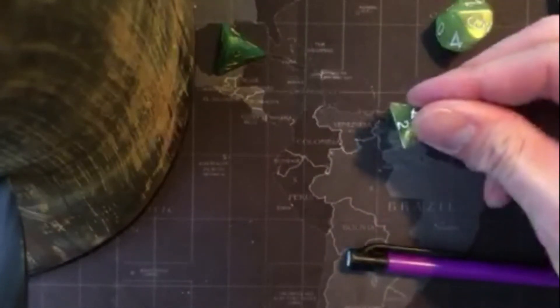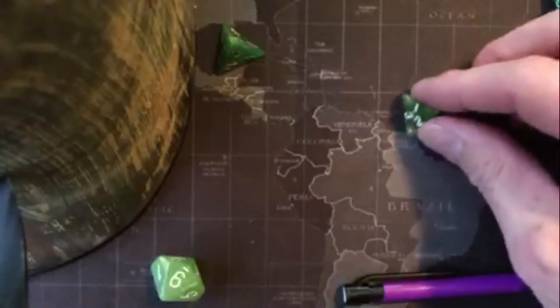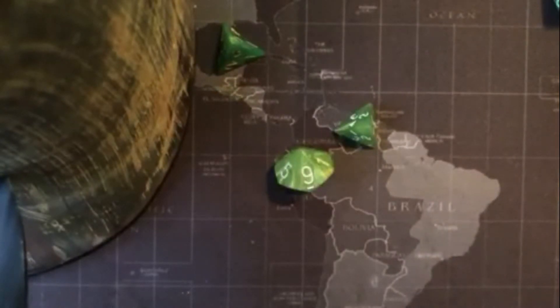If it was your suit, you'd want it. A 2 — not my suit, not my points. That's a 3. Finally got a suit — we got a 9 of hearts. So I have 9 points.